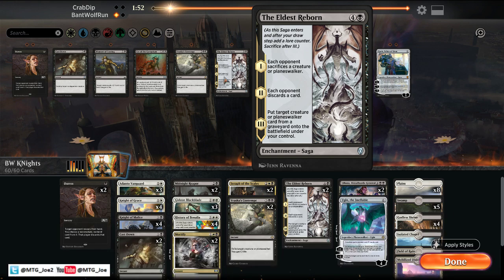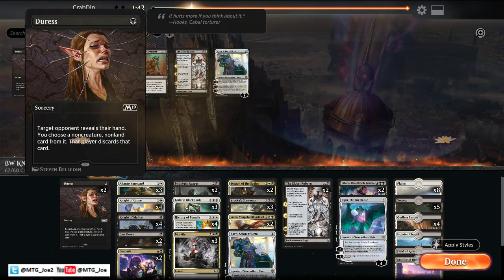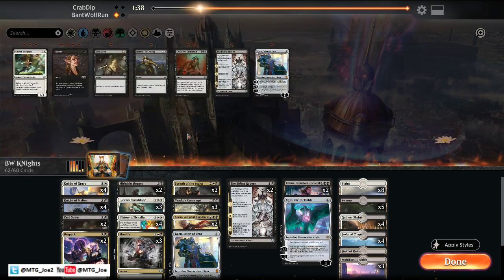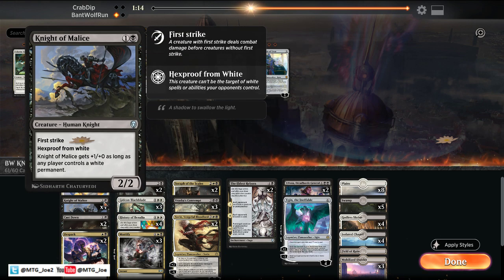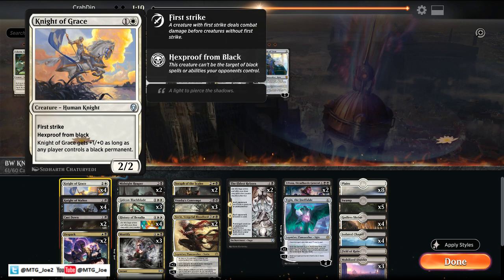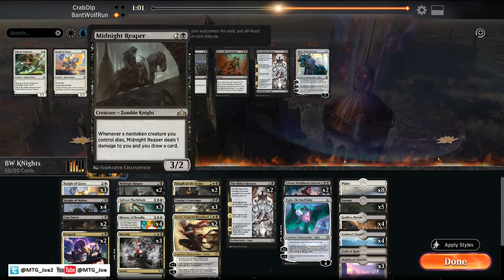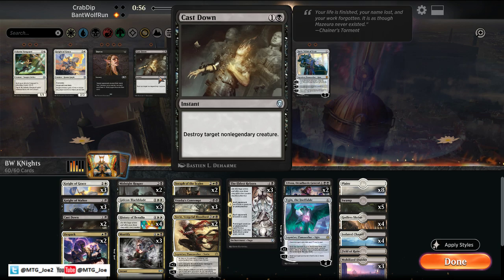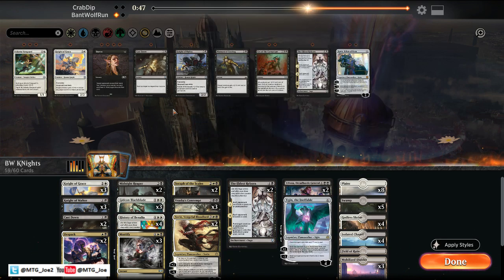So in this matchup, we're going to want Contempt and Mortify. I'll take the Sorins — Despark's also good. Duress is not as good in this matchup. Vanguard gets outclassed fairly easily. Like the removal. Knights are good early pressure. Seraphs can deal with the flyers. Maybe just go down on Karn and go down one Knight — we need to be bigger than they are. Don't want the Eldest Reborn. Cast Down can't deal with the big stuff, so let's bring in Cast Down instead. Split it like that.